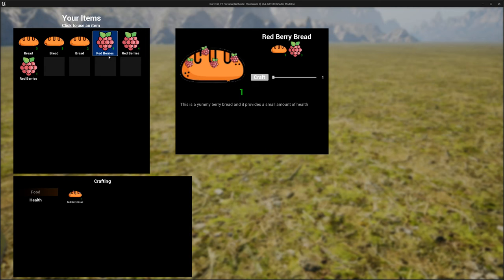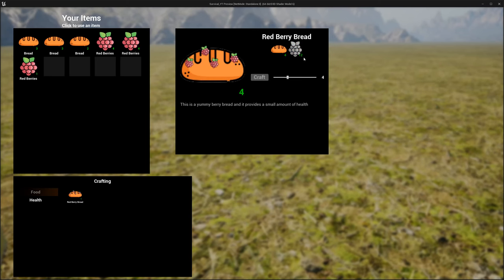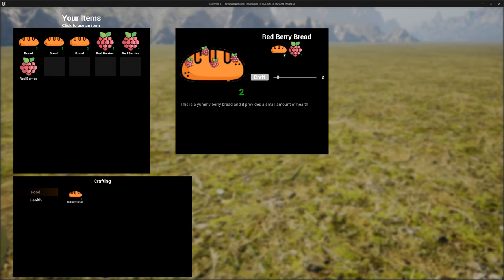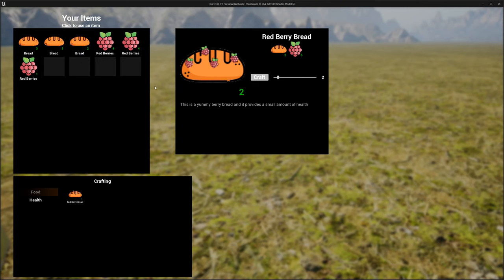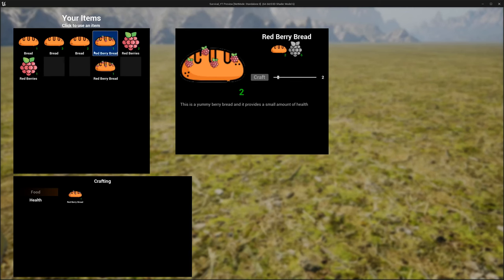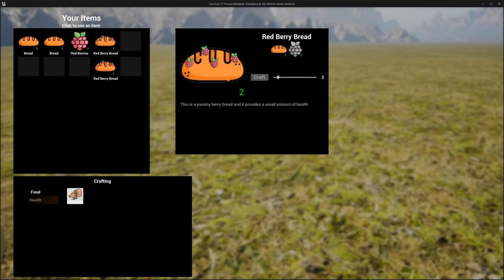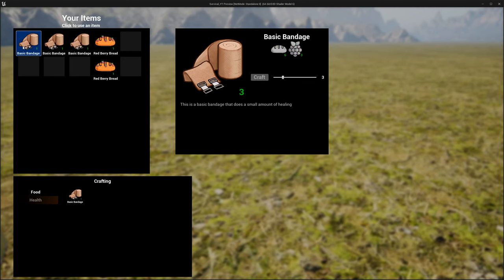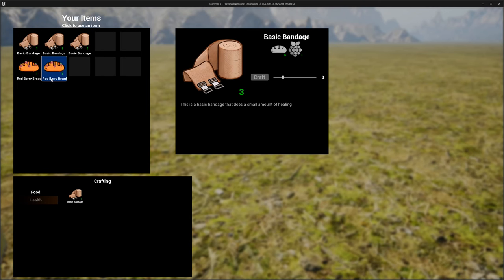I added some extra quantity on those items so we can do the crafting. As we move the slider up, now all of a sudden we don't have enough berries, so we can no longer craft this. I'll drop it down to two — it's going to take two bread and six berries. We craft it and get two bread. These aren't stackable, set to one for now. Then selecting the bandage allows us to craft up to three, so we select that and it converts — now we have three bandages and red berry breads. That's how the craft system works.